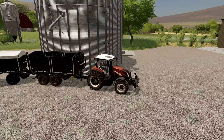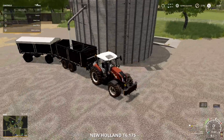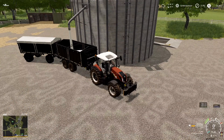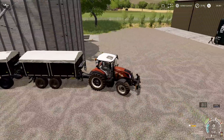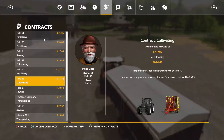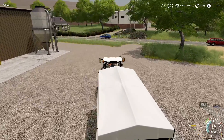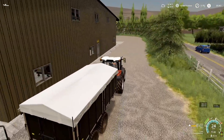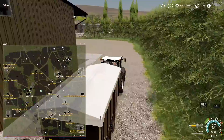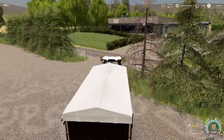Today we are going to be getting a little bit of work done, as we always do. First things first, I need all of the lime out of this silo because we are not going to be doing lime anymore. Why? Well, I don't have precision farming installed anymore. I had a bit of an issue between the last episode and this episode, so I decided to uninstall it. It is completely out of the game as of right now.